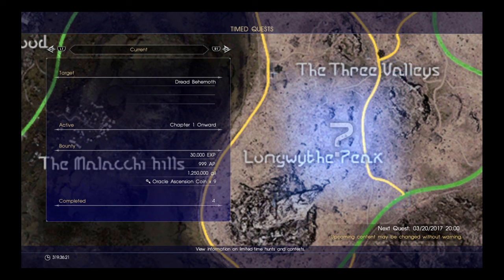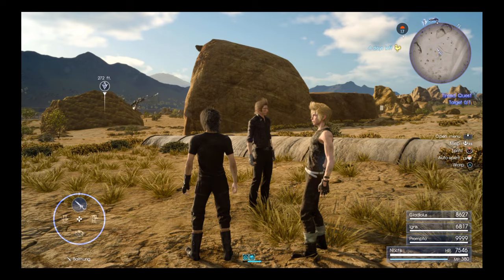The really good reward here is 1.25 million — that's 1,250,000 gil. That's awesome. The fight is hard compared to the other ones but you can do it in under 10 minutes for sure. You also get nine oracle ascension coins. If you don't know what those are for, you can trade them to a guy in Altisha for different rewards — for 40 coins you'll get a ribbon.